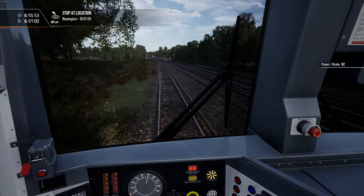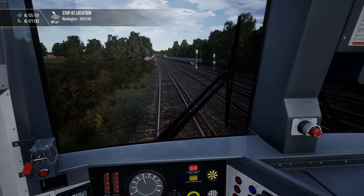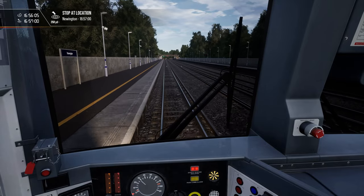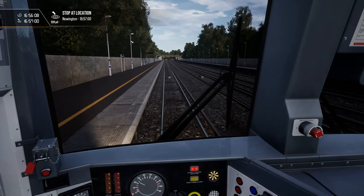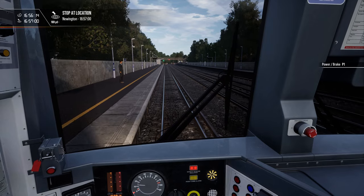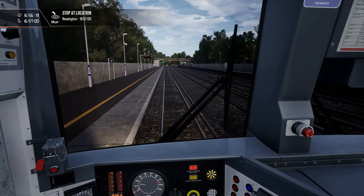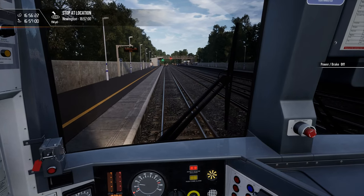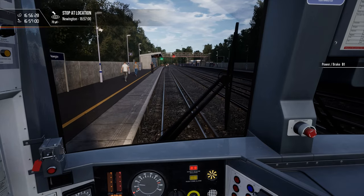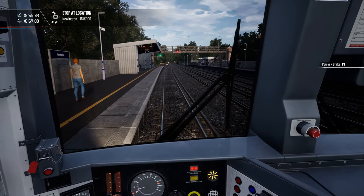There is the next station, and that's why we are on the outer tracks — because we need to stop here. This looks like a service where the left two outer tracks are going in one direction towards Faversham, and the right two go in the other direction. As far as I know in the UK, that is mixed. I've seen both: a pair of slow tracks and a pair of fast tracks, but also these mixed outer-track arrangements where the outer tracks are slow and the inner ones are fast.